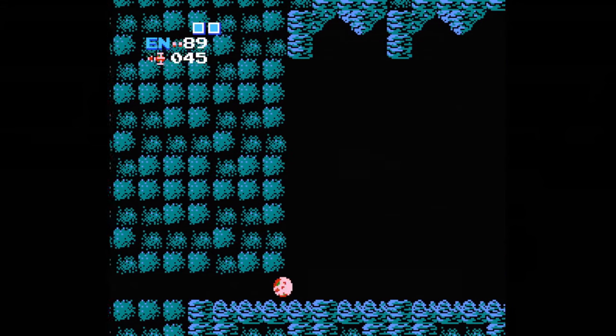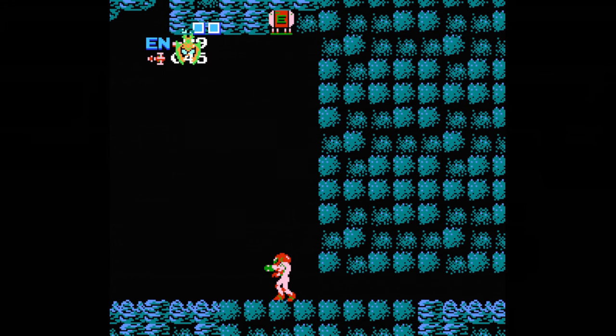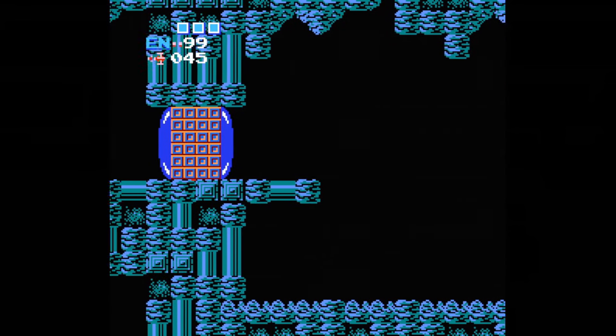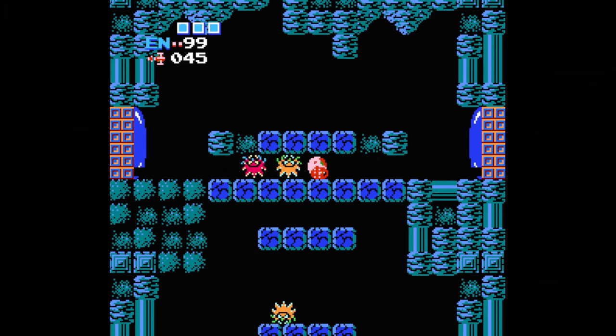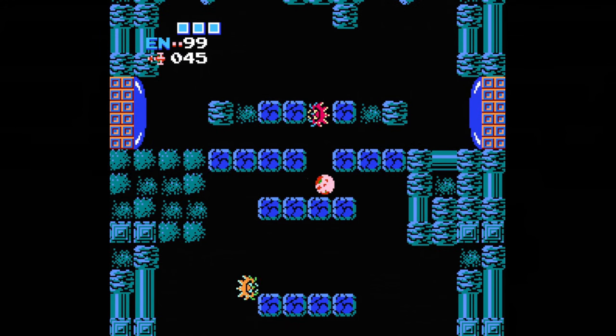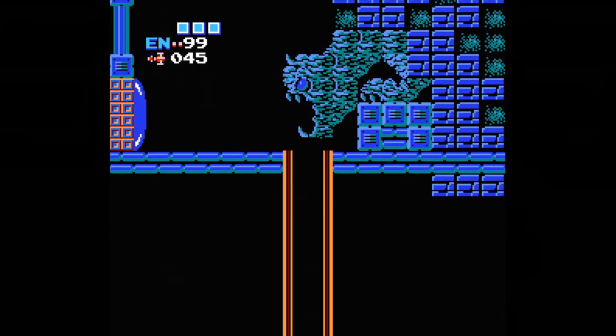Go back to the first corridor and through the bottom door to where you first entered. After rolling back under the passage, use the Ice Beam to freeze an enemy on his way down to give you a boost up, and blast the block here for a hidden energy tank. Then go back through the next door to the very first segway room from the beginning of the game. Bomb these blocks to go down, scale the platforms, and enter the door to the elevator to another zone of the fortress.